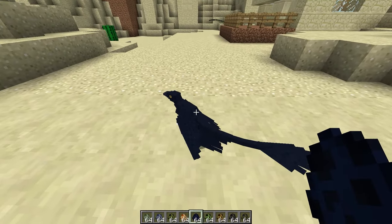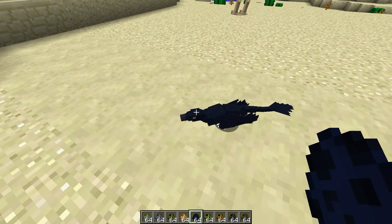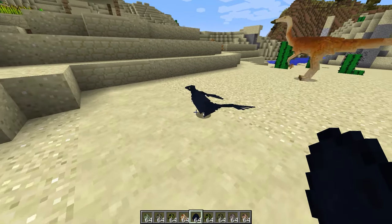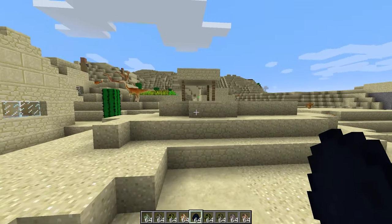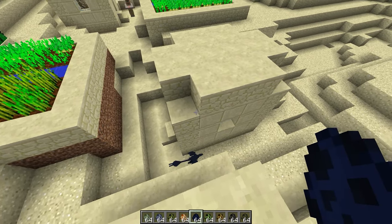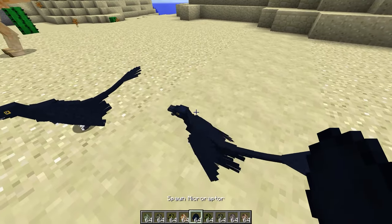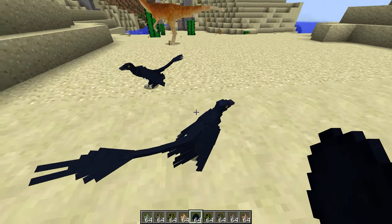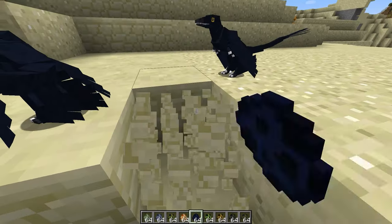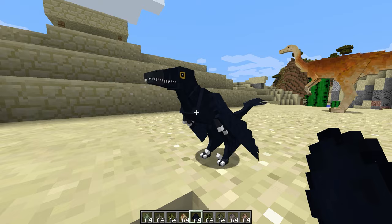Next up we've got Microraptor. These guys are cool — just like a small little bird-looking thing with very, very nasty looking teeth. Why is he waddling around like that? I think these guys are meant to fly, but maybe not. They look pretty cool — a very dark blue sort of model. They're very, very cute, like little nasty-looking crows.